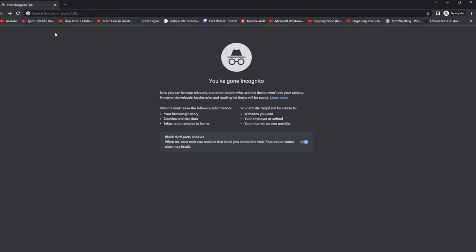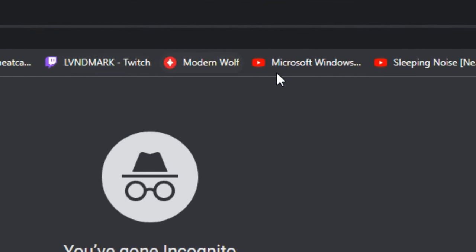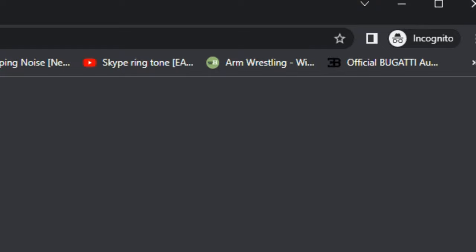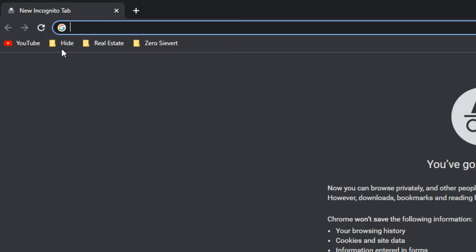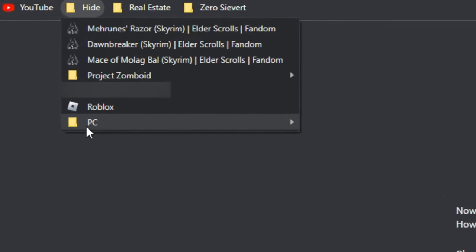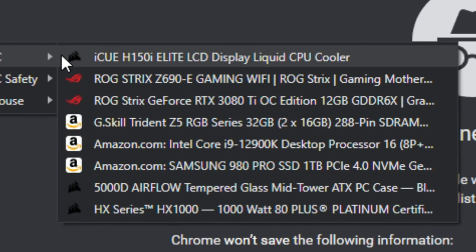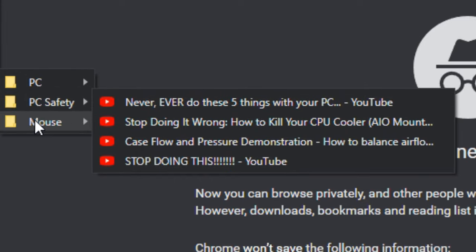Hey, welcome back. Here's a tip: do you use Google? Does your bookmark bar look like a Minecraft chest with no organization? With a little bit of patience, your bookmark bar can become more organized than ever. I organized a PC inside of a PC with PC parts inside of that PC. Pretty easy.